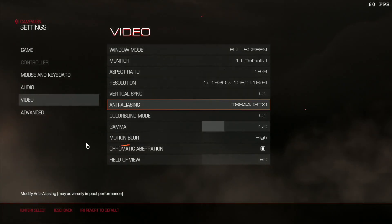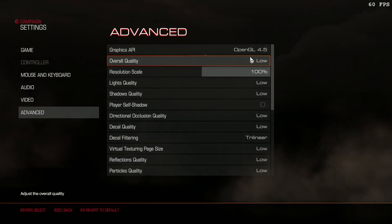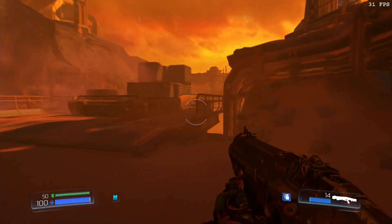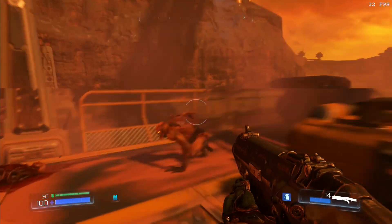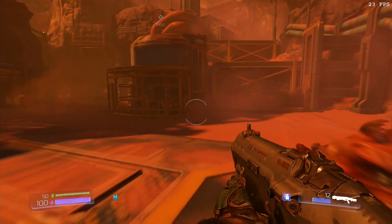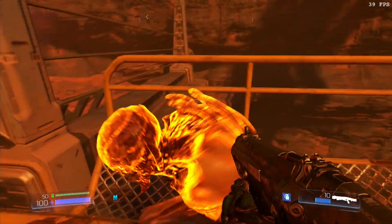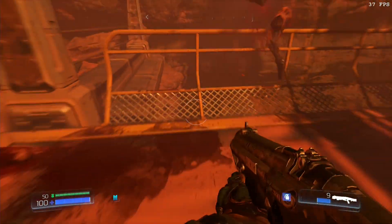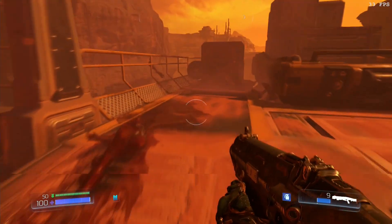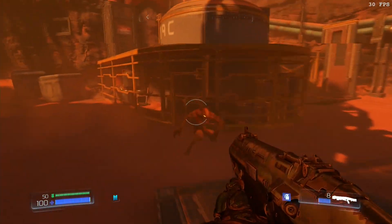Doom, 1920 by 1080, low graphics quality settings. Out on Planet Mars doing some demon hunting, getting about 30 frames per second. It occasionally stutters below 30, but for the most part it actually feels surprisingly smooth for running only about 30 to 35 frames per second.